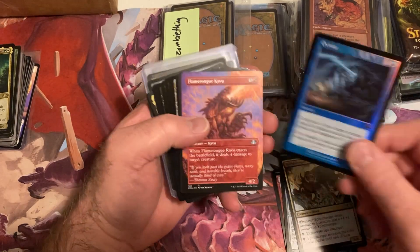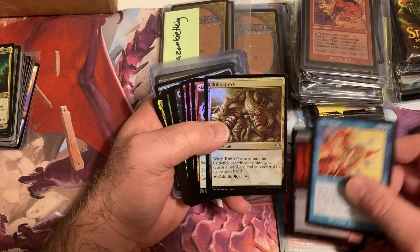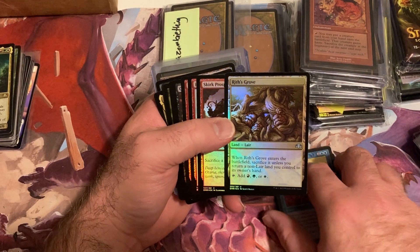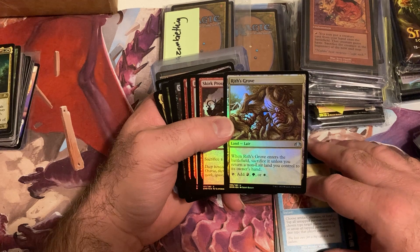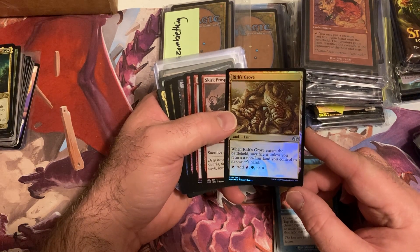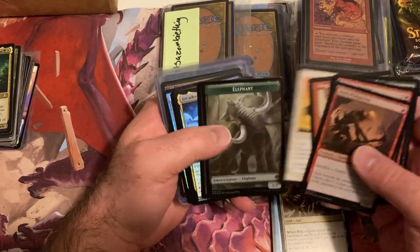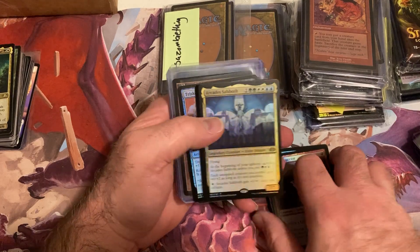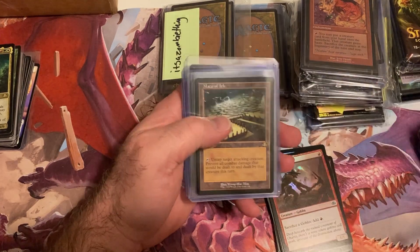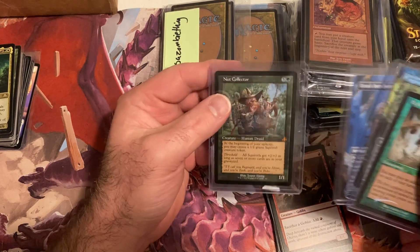On the lands, Flametongue Kavu. I like the new lands — sacrifice unless you play return a non-land you control to its owner's hand. Interesting. Basically a basic land. Another foil — Arcades Sabbath, Triskelion, Maze of Ith, another Incubator, and a Nut Collector.